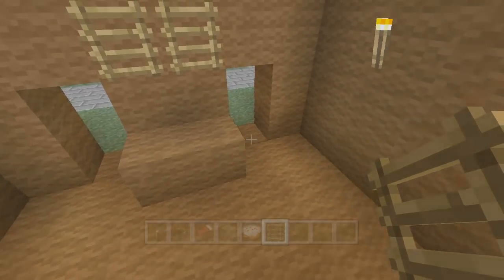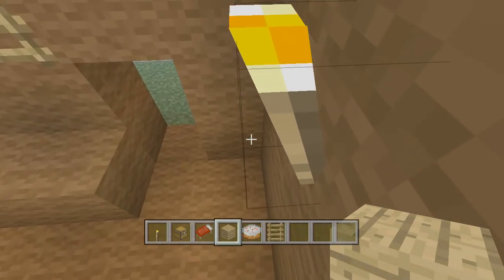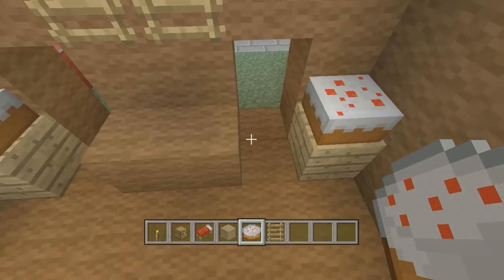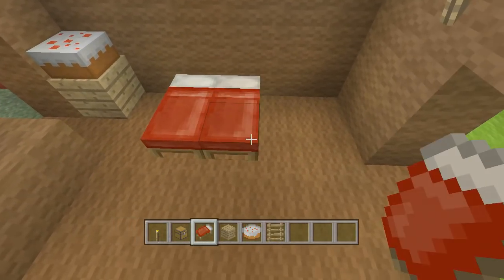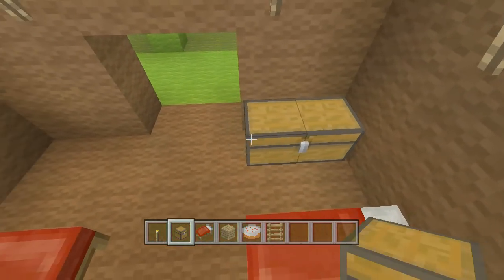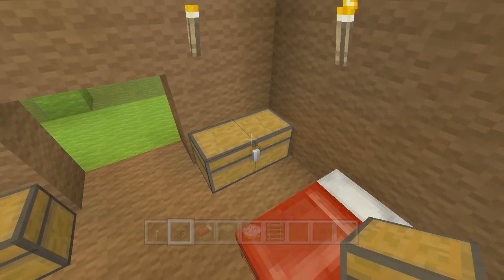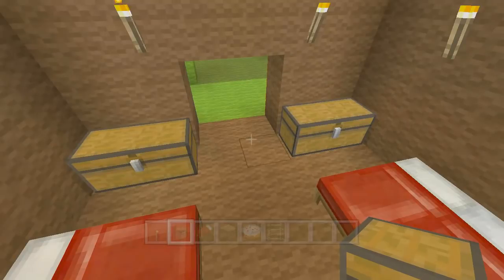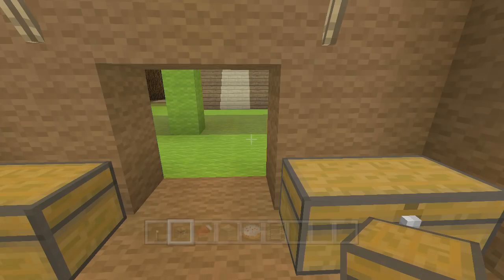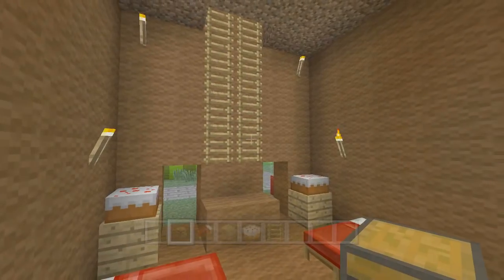In the corners we're going to put some oak and cake on top. Skip a spot, put two beds on this side, two beds on that side, then put double chests here. These are where you're going to put your wooden bows and arrows and wooden sword — make sure everything is wooden. That way it's more fair, otherwise people die too fast.